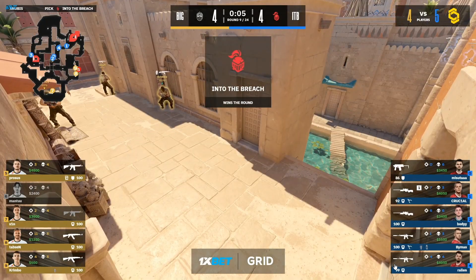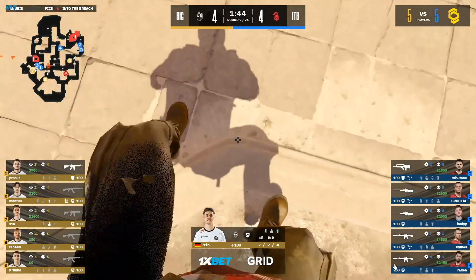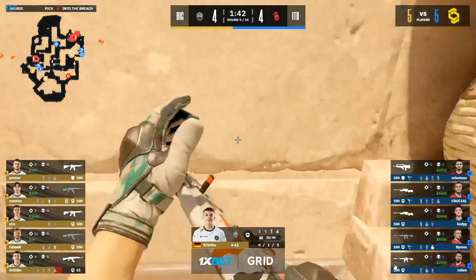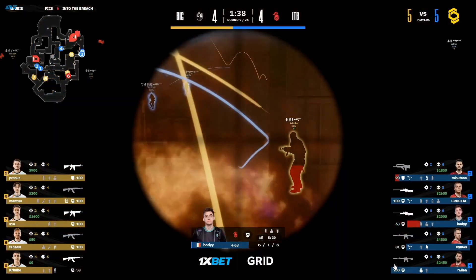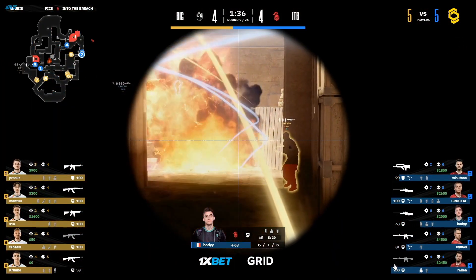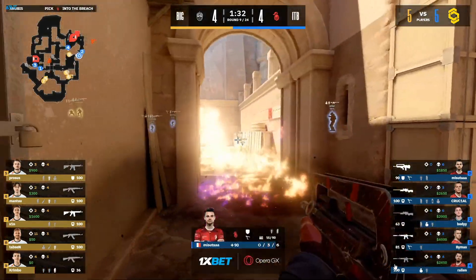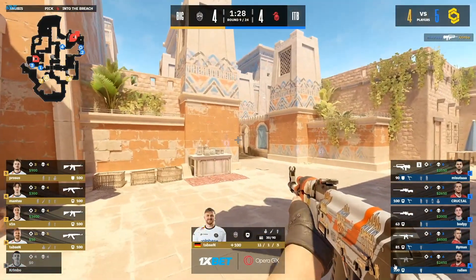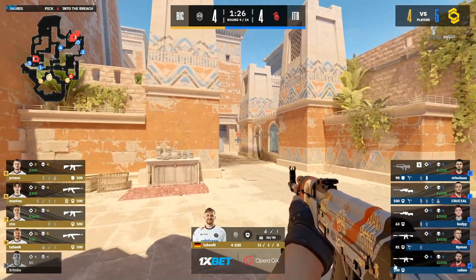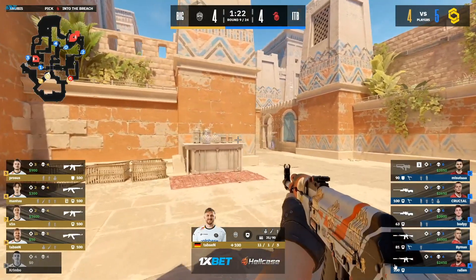ITB forced into submission on a save. BIG favor return to show exactly how competitive this game could really be. BIG let the scoreline go to evens at four apiece. CT side taking some damage — that incendiary against Crimbo forcing him back out of the HE. They definitely know. Swing from Masuta catches his man, into the breach being a little bit forward again out towards A, and it works out for a pick.